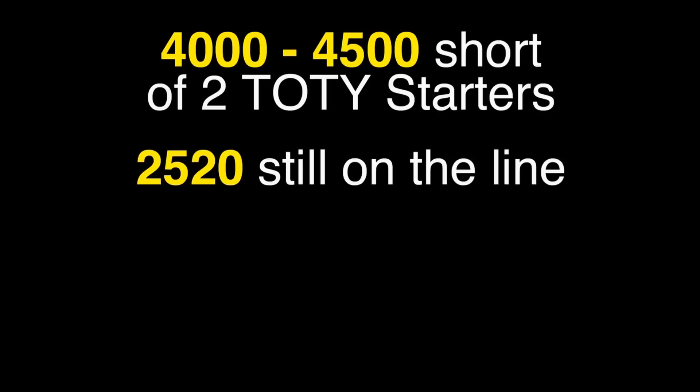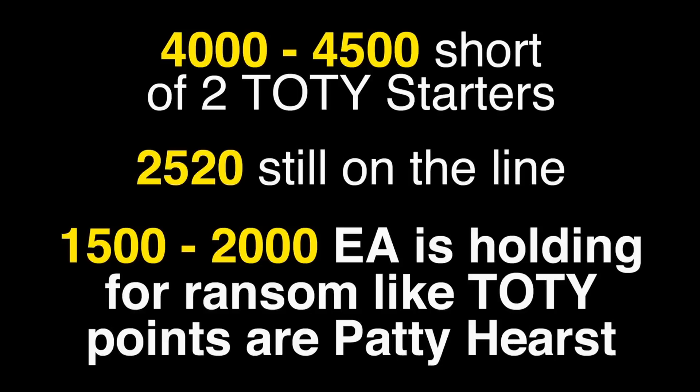Hey guys, finally He Sleeps here with an update on week two of Team of the Year and some strategy recap and new avenues of investment to consider. If you are completely free to play, you've completed all quests, and you opened four to five gem packs from stored gems, you should be about 4,000 to 4,500 position points short of two starters at this moment, with 14 days still remaining. There are still 2,520 position points on the line — that's 1,500 to 2,000 position points we're still waiting for EA to come through on for a second starter. If you're trying to figure out where that 2,520 position points remaining figure came from, you'll need to watch my previous videos to see how that math is configured.